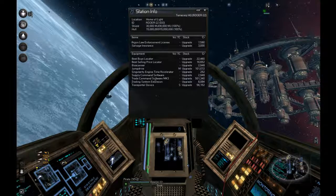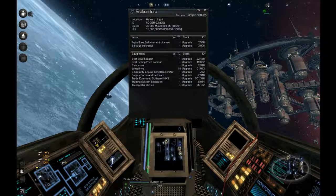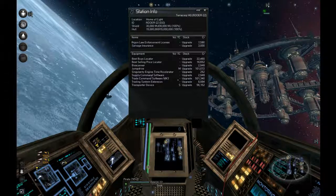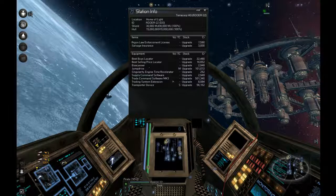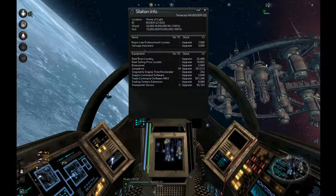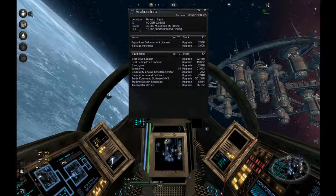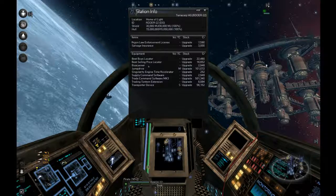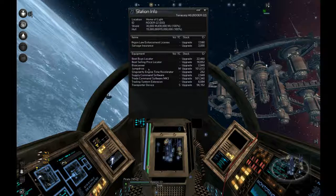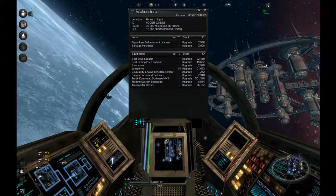In order for the AI to do their own trading, they need trade command software MK3 - that's the big one that allows them to go on their own. They'll also need the best buys locator, the best selling price locator, and a jump drive. I usually give them a bioscanner too even though they don't need it - it's not that expensive.